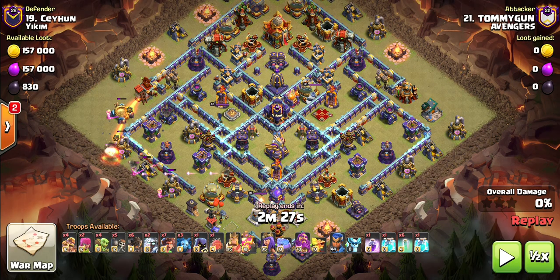The next attack we're going to look at is from Tommy Gun. He's attacking a Diamond base with a few heavy-hitting defenses close to the Town Hall, a Rage Tower close to the Inferno, a Warden Tower, and a couple of Bomb Towers in the middle. It looks like a Sarch attack with Root Rider Spam — let's see how he goes.